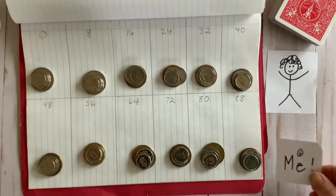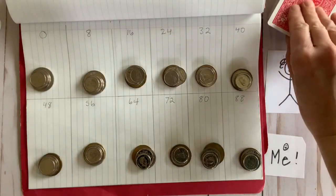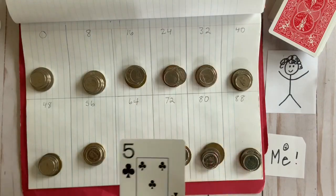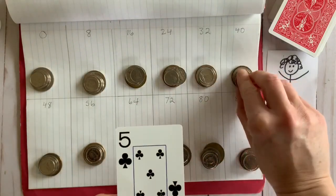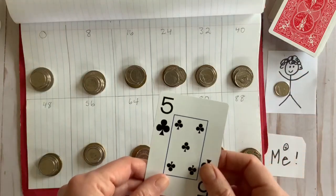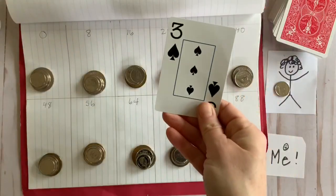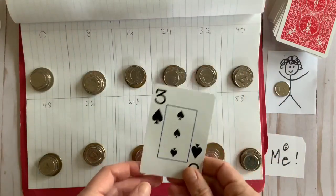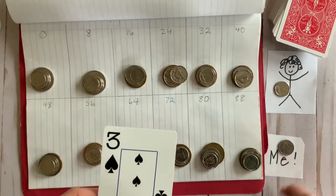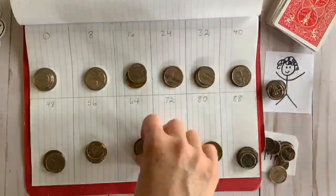Decide on who goes first. I'm going to be polite and let my partner decide. She's going to draw the first card and it is a five. Because we're practicing our eights, she is now going to multiply five by eight and take a coin from the 40 bank. Now it is my turn — I drew a three, so eight times three is twenty-four, and I get my first coin.